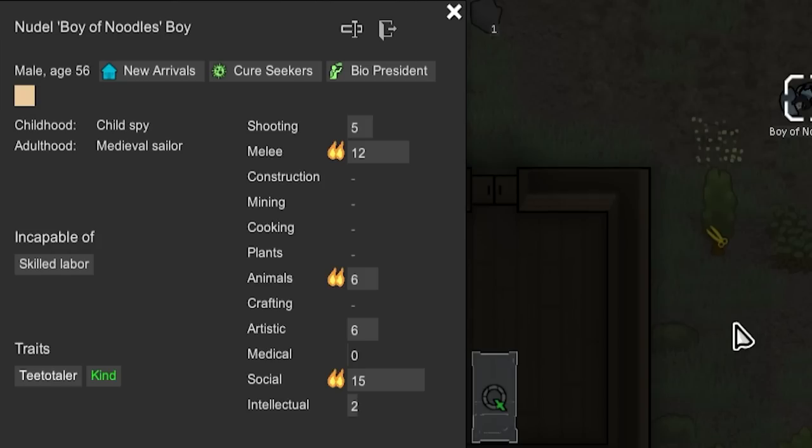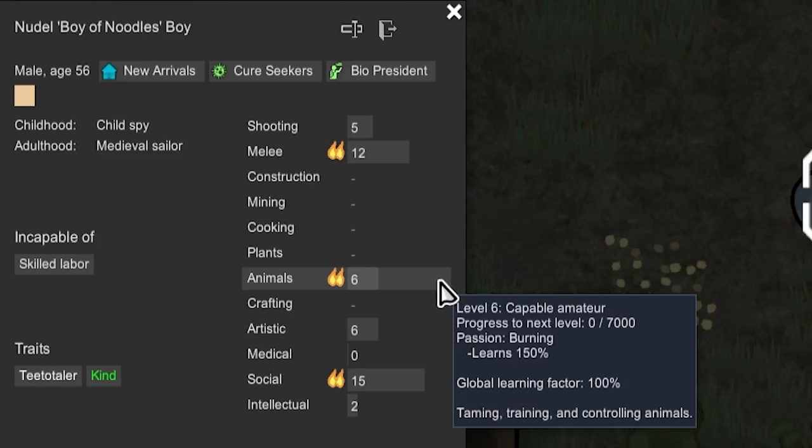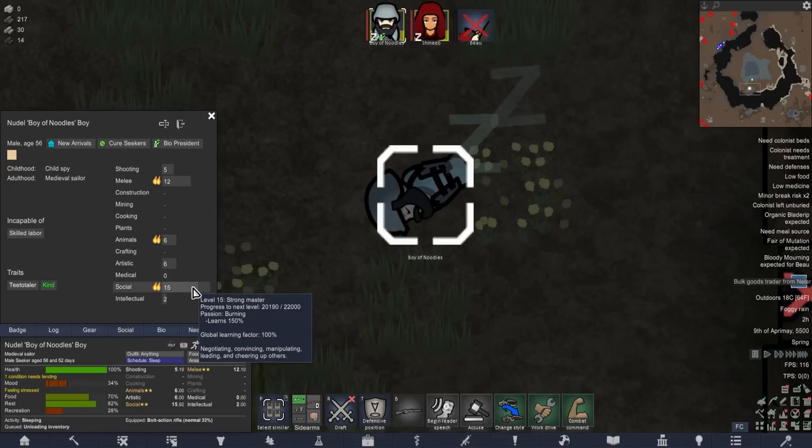For better or worse, we have Boy of Noodles - very good at melee, obviously going to be our faction leader for quite some time. Bear in mind it's based on the strongest person and Boy of Noodles is going to be hard to beat. Good animal skill, which is going to be very relevant to taming and capturing animals for the inevitable genetics project. Social 15 double passion is fantastic. Incapable of skilled labor does make me a little bit sad.